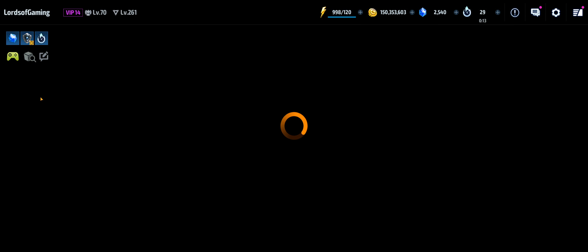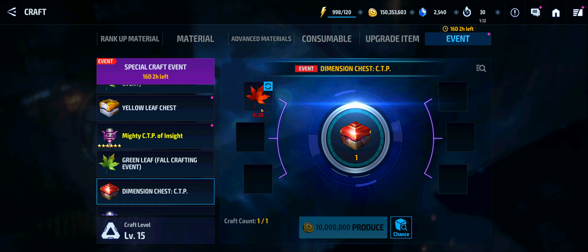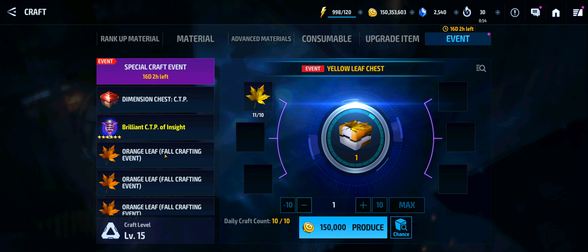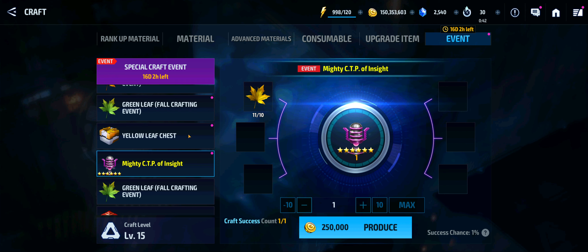Now inside the store, just so you are aware, depending on how your pockets are — I don't want to judge your pockets — they do have item crafting event packs inside the store. For 999 you get 300 crystals, 10 red leaves, some CTP of Reforging, and a million gold. The million gold isn't really going to do much for you. You need 20 of these red leaves in order to get the dimension chest CTP, so that 999 pack gives you half of what you need. The value of that really depends on you — it's a dimension chest, so there's no guarantee you're going to get a good CTP from here.